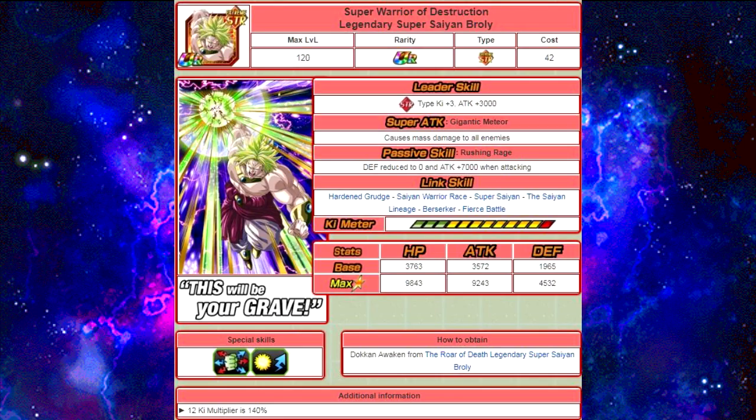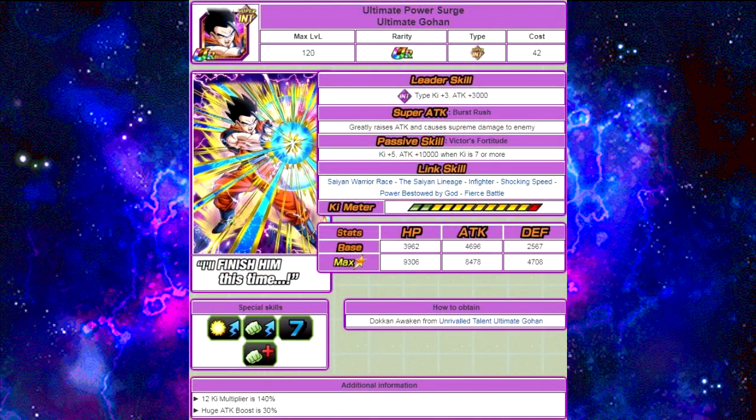Next one is the Intelligence Ultimate Gohan. His super attack greatly raises attack and causes supreme damage to the enemy. Passive skill is Victor's Fortitude — Ki plus 5, attack plus 10,000 when Ki is 7 or more. Link skills are Saiyan Warrior Race, Saiyan Lineage, Infighter, Shocking Speed, Power Bestowed by God, and Fierce Battle. Max stats are HP of 9306, attack of 8478, and defense of 4708. He has a 12 Ki multiplier of 40%, and a huge attack boost of 30% from that supreme damage super attack.